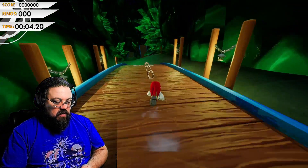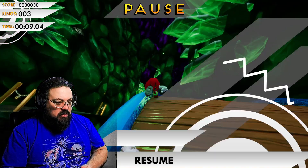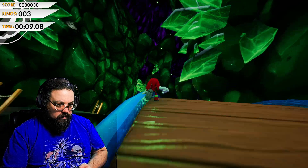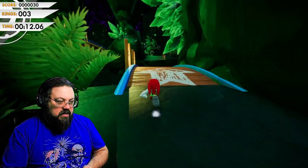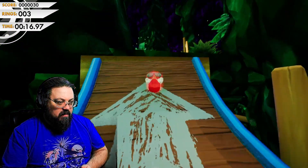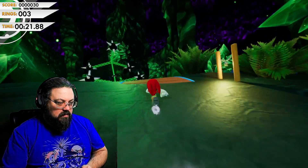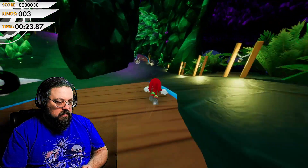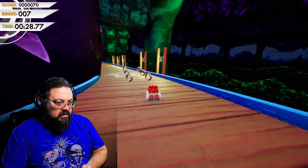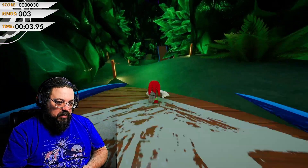All right, let's rock and roll. So the big thing about Knuckles here is that he can glide — if I remember rightly, apparently upwards as well. So he's also got the roll and everything else, which is cool. But apparently we've got Crush there — this is a good start, we're doing well.